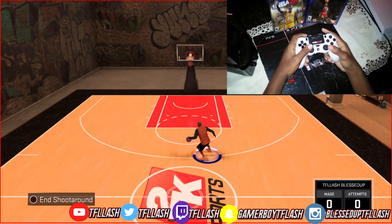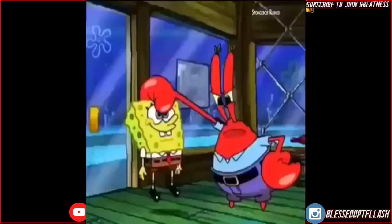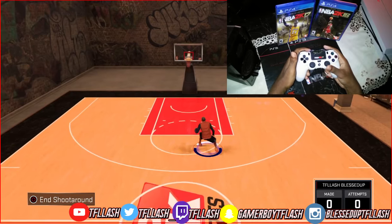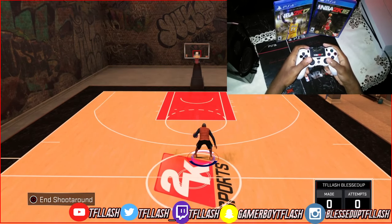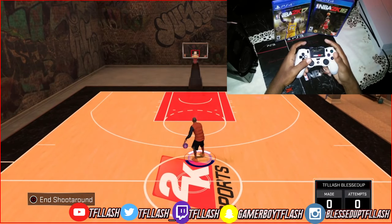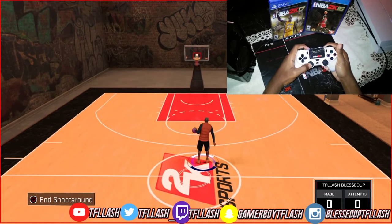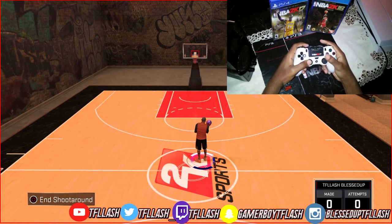If you get the slow animation, it's not because you're doing it wrong — it's just that 2K is not as consistent as most people think. Now how do you do the momentum slide back? If the ball's in my left hand, you're gonna do a fast momentum to the right, and then you wanna flick the right stick diagonally down left, and then hold R2 and hold the left analog stick diagonally up right. That's if you have the ball revolving in your left hand.